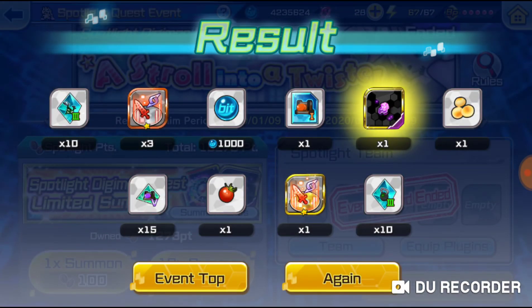Oh snap! We got 10 workout fragments or data, some plugin boosters, some bits, and then a skill shard small - I was lucky enough to pull that! I wish it was a large but I'll take it. For the rest, we got some food, a golden plugin booster, and some workout equipment.